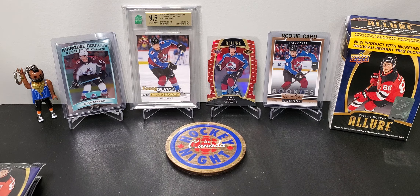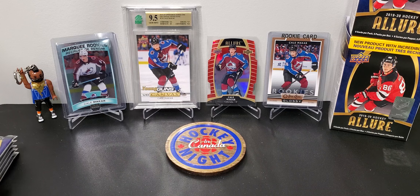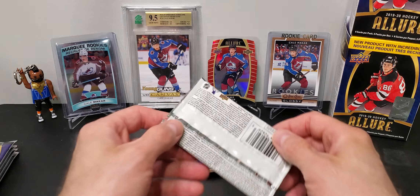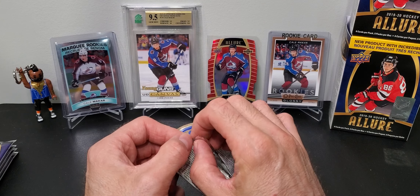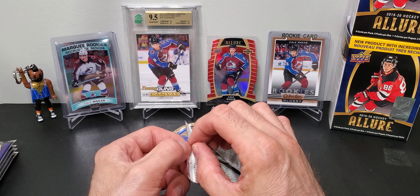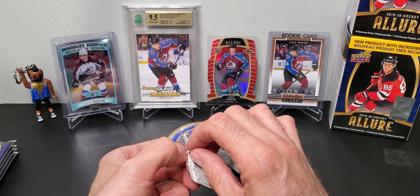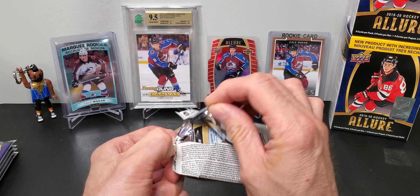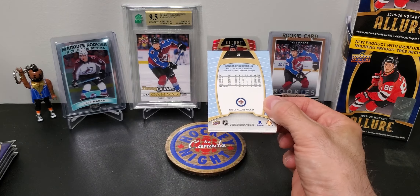Take a look at your LCS or wherever you can find cards — maybe you'll find some. This is a good value. I find that it's the first year of Allure and I think it looks way better than the second year — I've watched some videos. The rookie crop is stacked, especially with Makar.